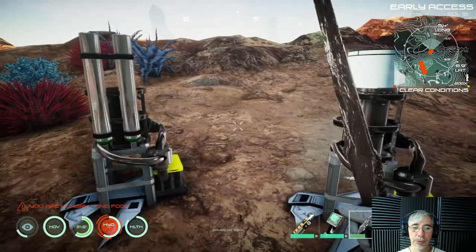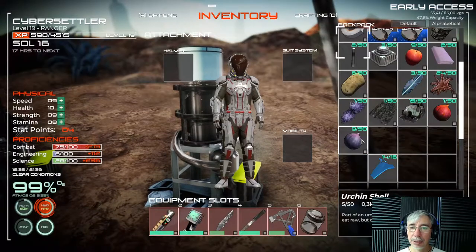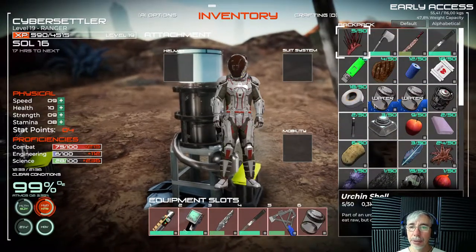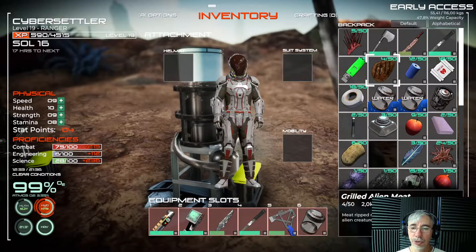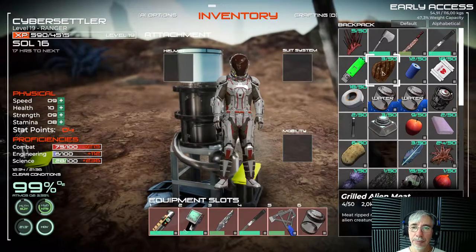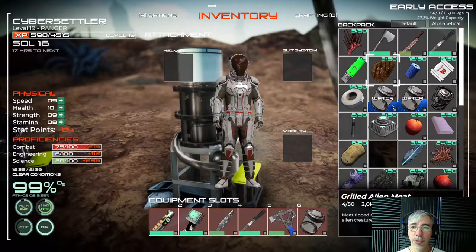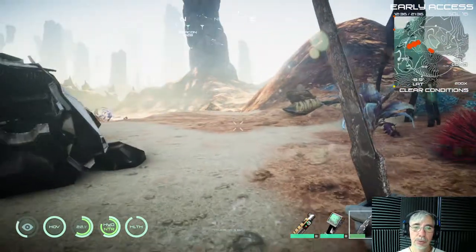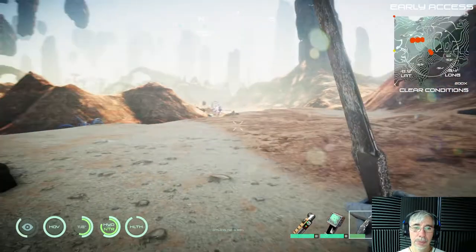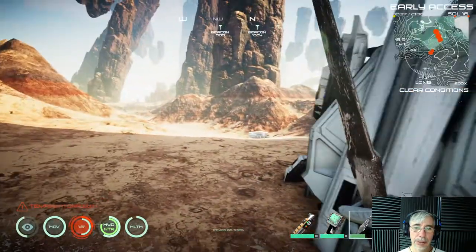For example, here I have grilled alien meat which is more nutritious than charred alien meat — it says 'nutritional balance achieved.' Water is also a resource that tends to run out, of course you can always salvage from other locations.